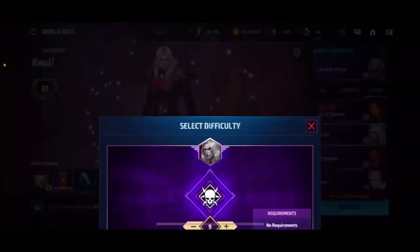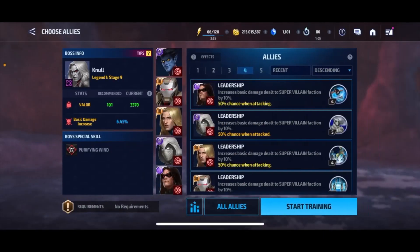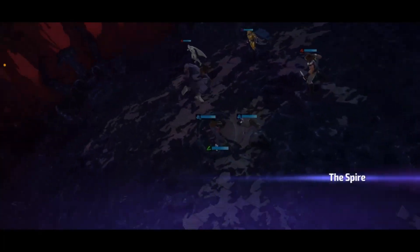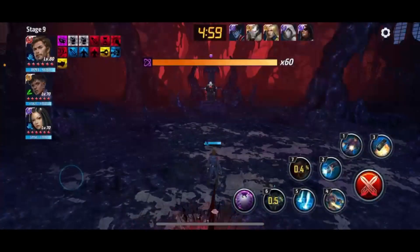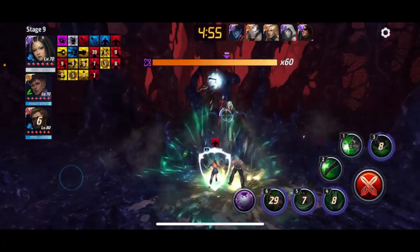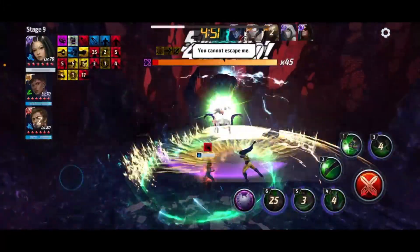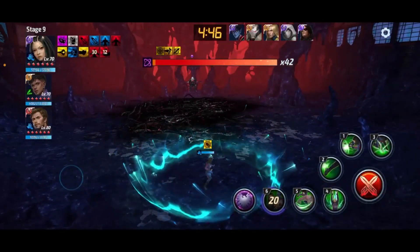Let's get straight into this. We got Gnoll Stage 9 — we're going into World Boss Legend. She has no value in PvP, so that's why we're doing some PvE testing instead. I've heard she's pretty good, actually — some decent damage and she's really tanky. So I decided I'm going to take her into Gore after this fight, because I've heard that she's so tanky. Her transcendent rotation does about 19 bars — that's pretty good.